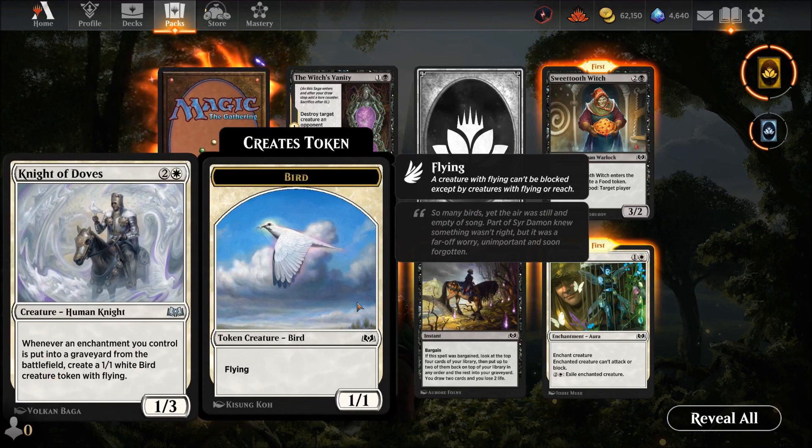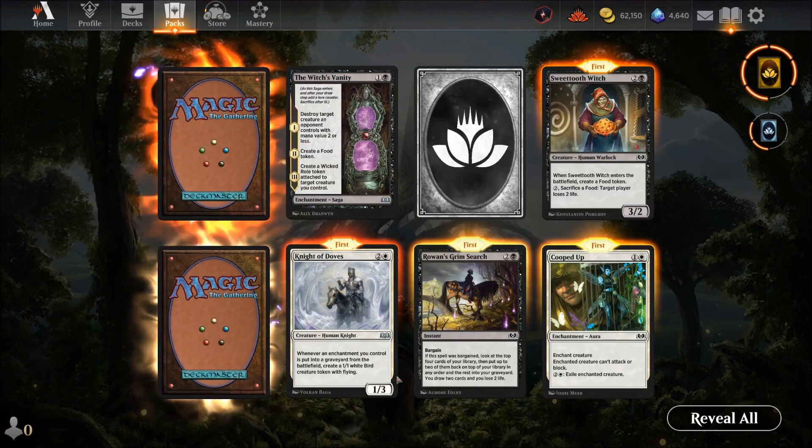Knight of Doves — three mana for a one-three. Whenever an enchantment you control is put into the graveyard from the battlefield, create a one-one white dove token — but only worth it in a very heavy enchantment deck, so it's specific.